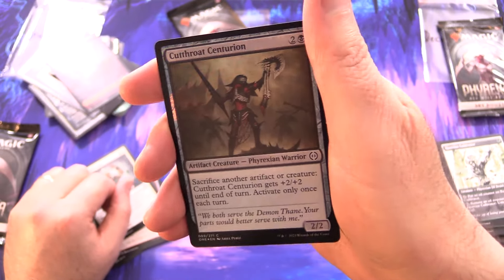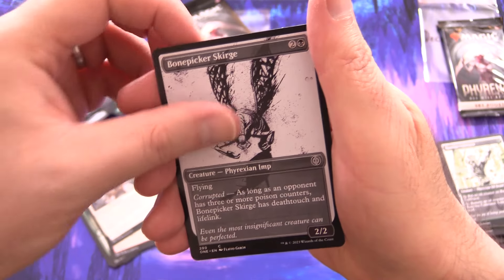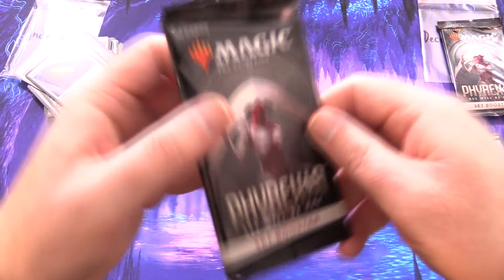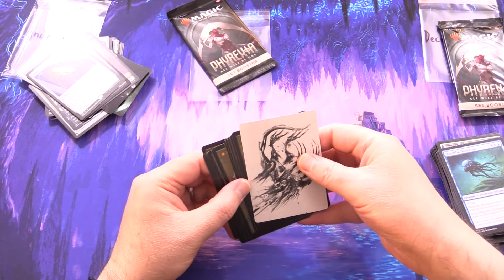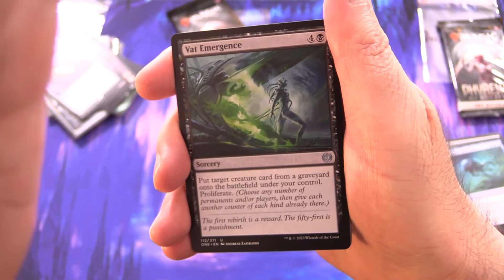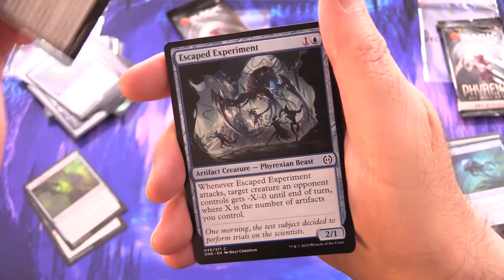We've got a Phyrexian Goblin token — chuck that in for you. Foil Cutthroat Centurion, and Tablet of Completion, along with Bone Picker Scourge and Watchful Blistozoa. So the Phyrexians have this completing process — you're considered completed, the perfect Phyrexian form.